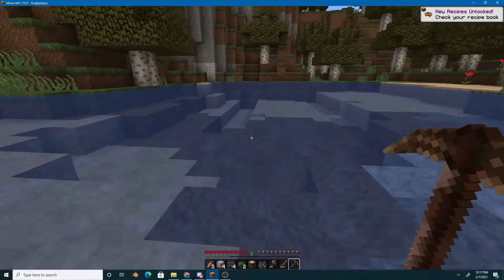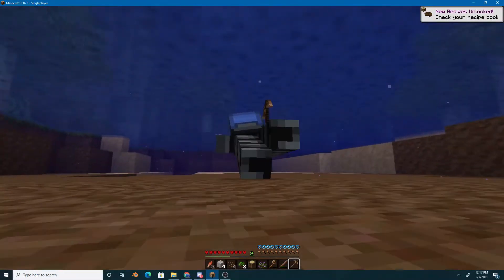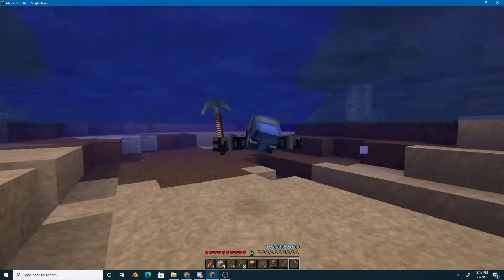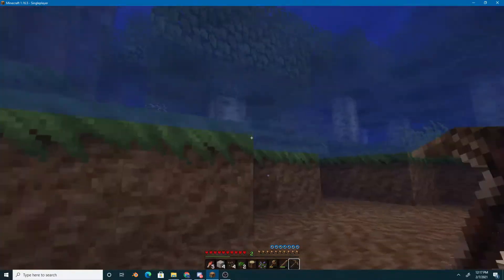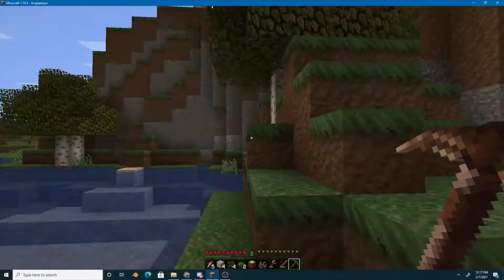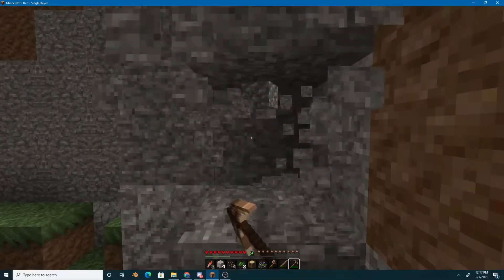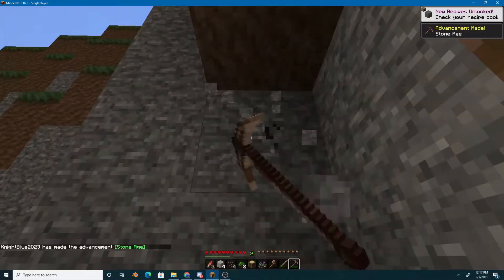If you are coming across a pond for the first time, make sure you swim by hitting the control key and W, so you can get across the lake quicker. We're going to need stone — since I'm on a clarity texture pack, the stone looks different, but you'll know it when you see it.